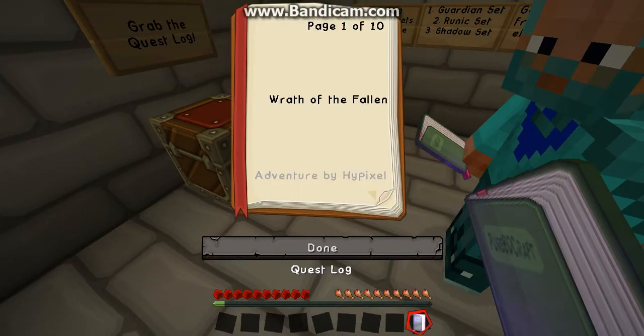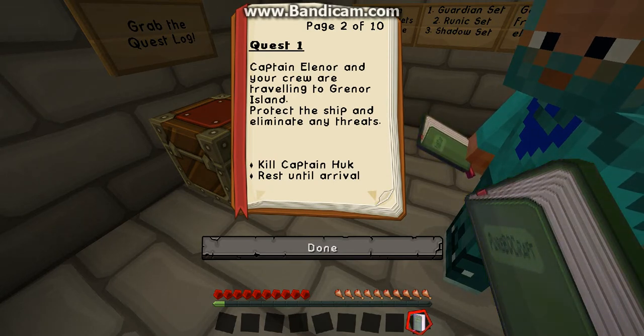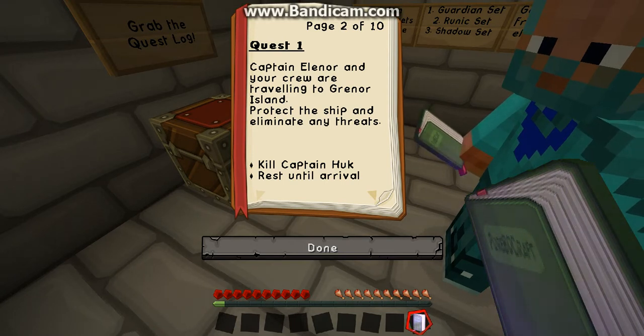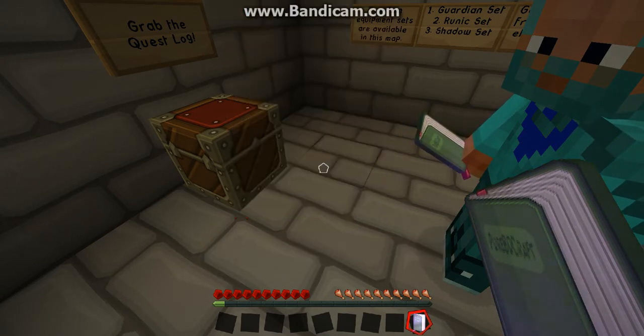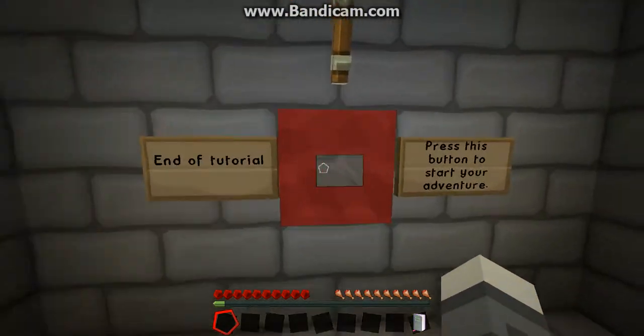Wrath of the Fallen. Captain Eleanor and your crew are traveling to Greanor Island. How are you changing pages? Hold on, how do you change pages? There it is. Captain Eleanor and your crew are traveling to Greanor Island. Protect the ship and eliminate any threats. Kill Captain Hook. Okay. End of tutorial.